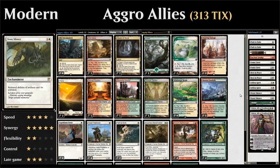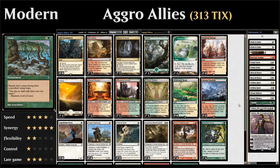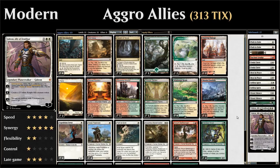Two Stony Silence for artifact hate especially against KCI, Affinity, or Tron. One Choke against blue decks to keep islands tapped. Two Gideon, Ally of Zendikar against decks that use spot removal or sweepers, since Gideon can stay in play and generate ally tokens with his zero ability or turn into a creature for an anthem effect.